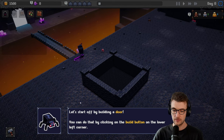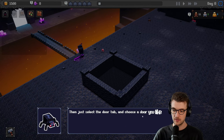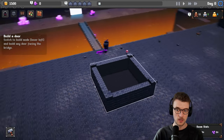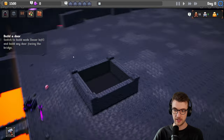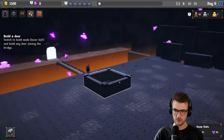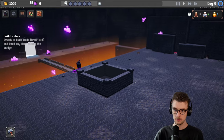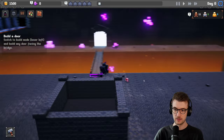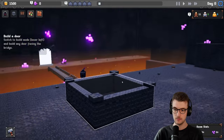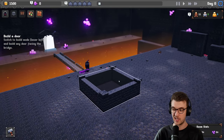Let's start off by building a door. You can do that by clicking the build button on the lower left corner, then select the door. Right click to spin the camera around, right click to move the camera. The camera controls are really quite... WASD is slow but the spin on the camera can be quite quick. That's quite jarring — kind of similar to Anno controls. I've been playing a lot of Anno recently.